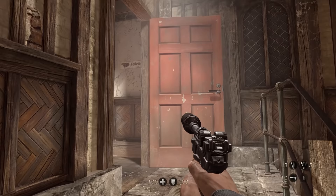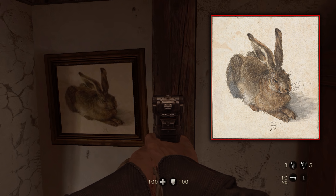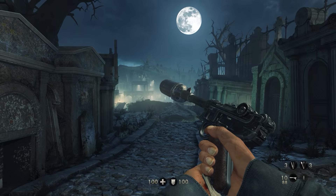On the seventh mission, before heading into the church, if we turn left and head up the stairs into the house, over in the back right-hand corner there is a familiar painting — which we also saw in the Wolfenstein: The New Order easter egg video. This is a famous piece called 'The Young Hare' in German — a 1502 watercolour and bodycolour painting done by German artist Albrecht Dürer. Why is it here? Maybe the Nazis just have good taste. After all, rabbit does taste good.